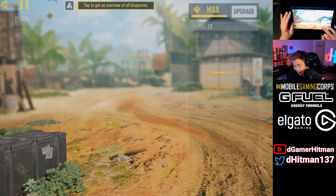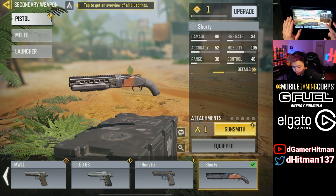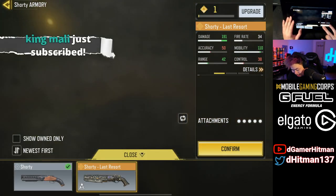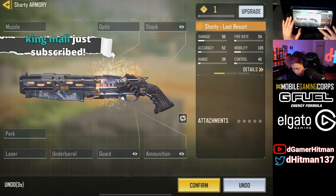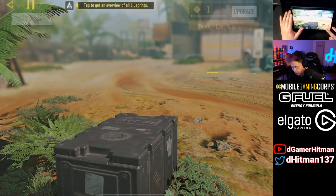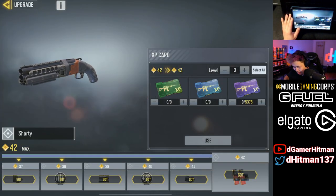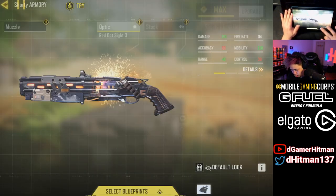We have the Ghost skin, we have a shotgun, and the main thing we want is the Shorty. Then we got the Last Resort melee. Let's take a look at all the stuff. Let's take the base one — what's the OWC Slim? We'll take a look at that in a second. We're gonna go ahead and upgrade this bad boy to the max. I can't believe we finally got a new shotgun — I've been so excited for a new shotgun for the longest time.